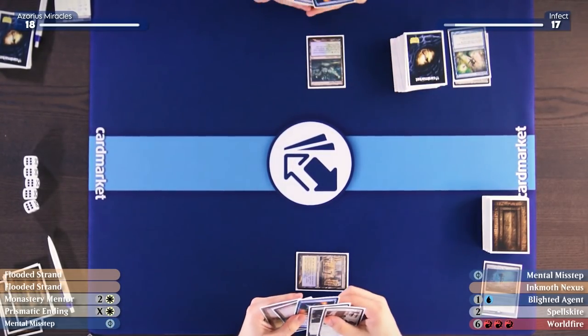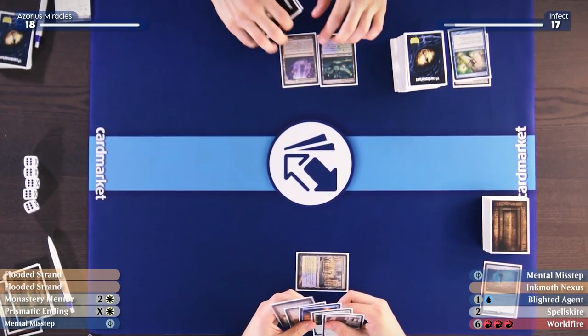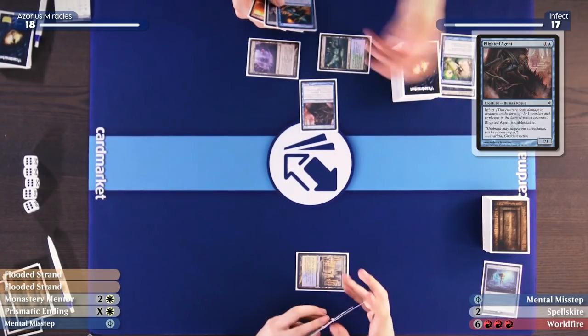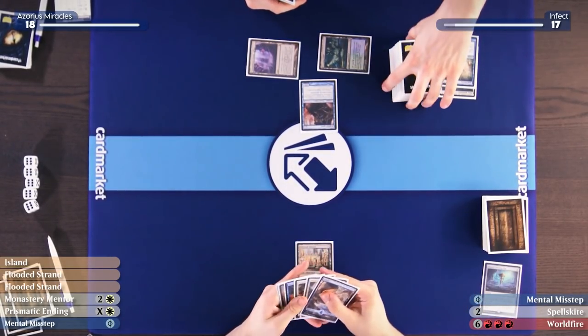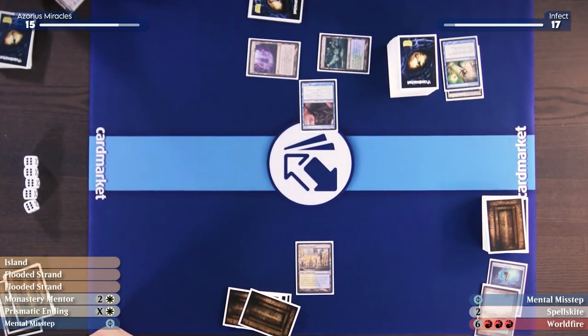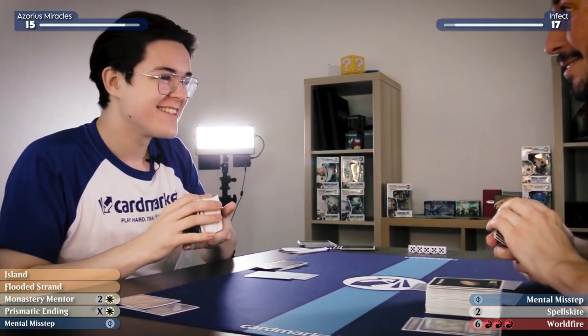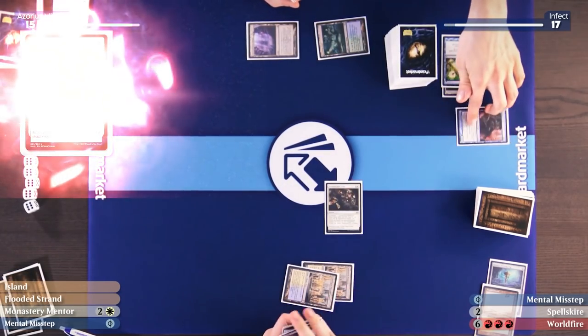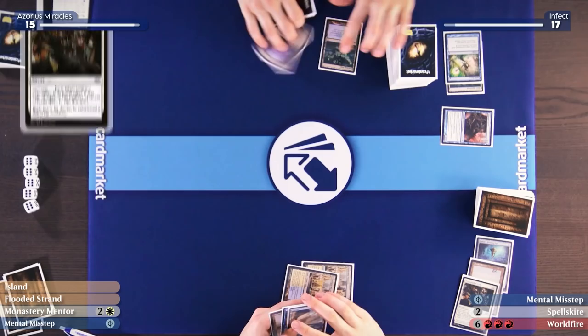Karl untaps and plays Inkmoth Nexus and Blighted Agent — doubling up on threats. Harry fetches another Hallowed Fountain going to 15. Harry notes Karl didn't side in four Lightning Bolts and to be careful with the damage. Harry casts Prismatic Ending to exile the Blighted Agent. Karl Ponders looking for combo pieces — the top three aren't what he needs, so he shuffles. He draws a blank and passes.